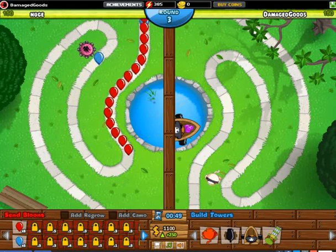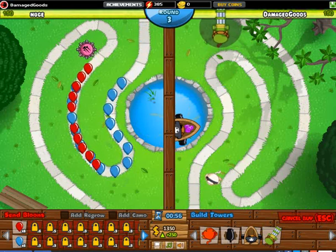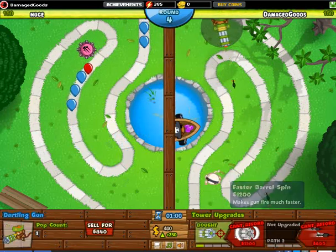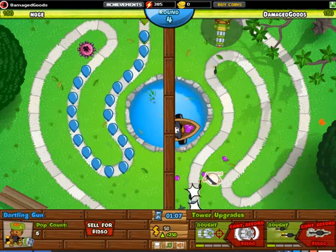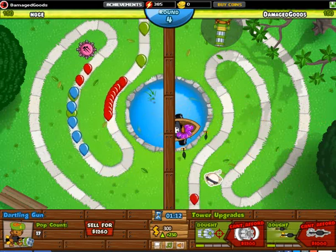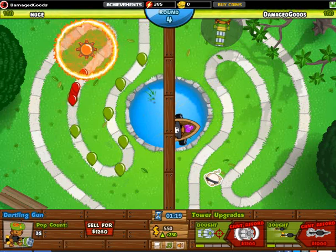But anyway, we're back playing the game. Where should I put this one? I want to put it here. There we go — my Dartling gun. I think we're almost okay with our defense, because we're going to start saving up for a bomb tower. He has a ring of fire spike tower there.